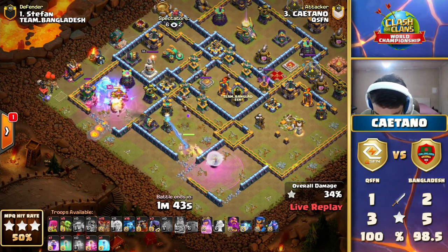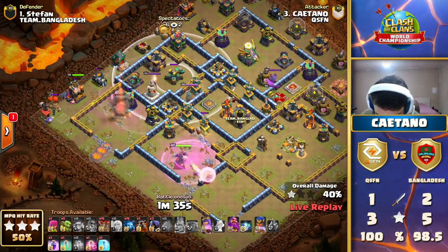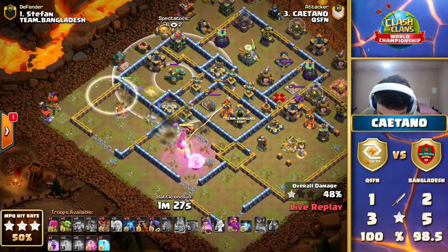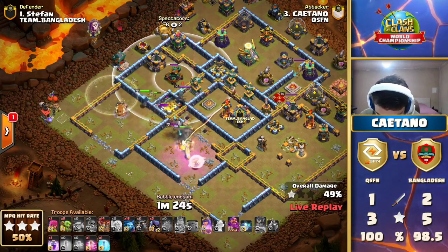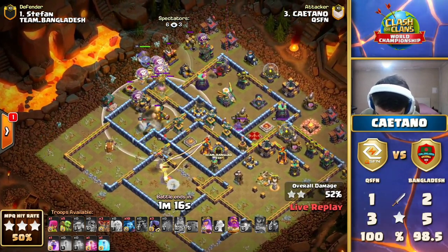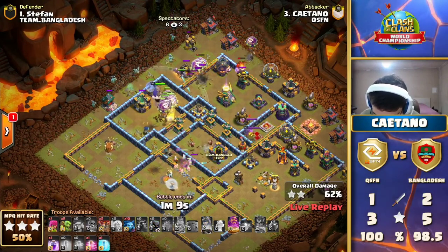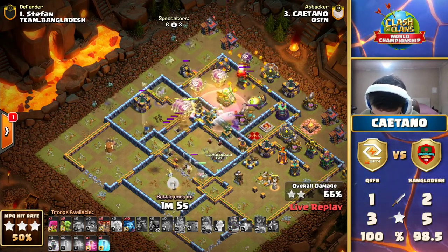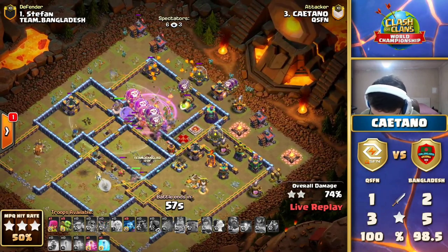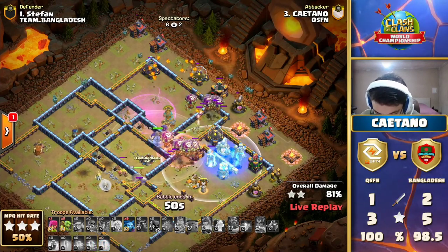That's a lot of firepower coming in against her, and Keitano's going to have to split his attention between keeping her up as well as this LavaLoon — only one Lava Hound this time, signaling that QSFN really thinks there are a lot of vulnerable bases on the Bangladesh side against this type of hit. If you can pierce through and grab those air sweepers and knock apart any splash damage structures — especially this Scattershot that the Queen should have easy pickings for — this is a good base identification from Keitano. Eagle Artillery firing away at the King, and he's going to have a bit of trouble with that single-target Inferno.